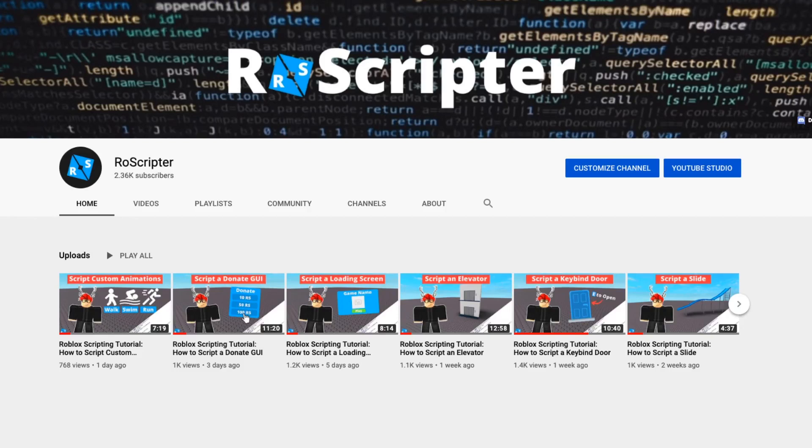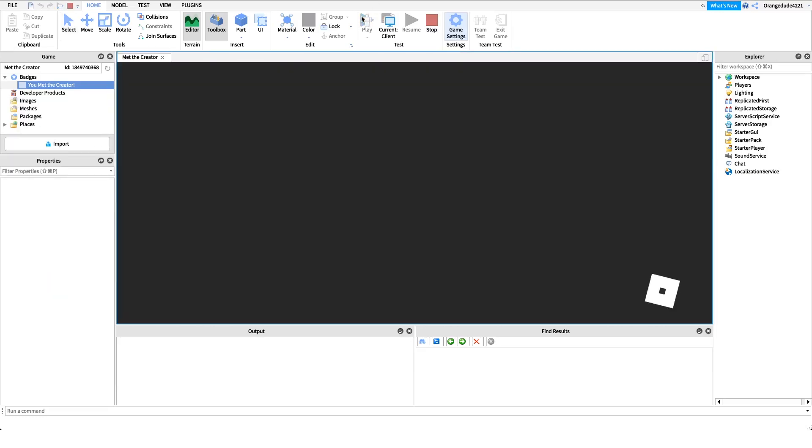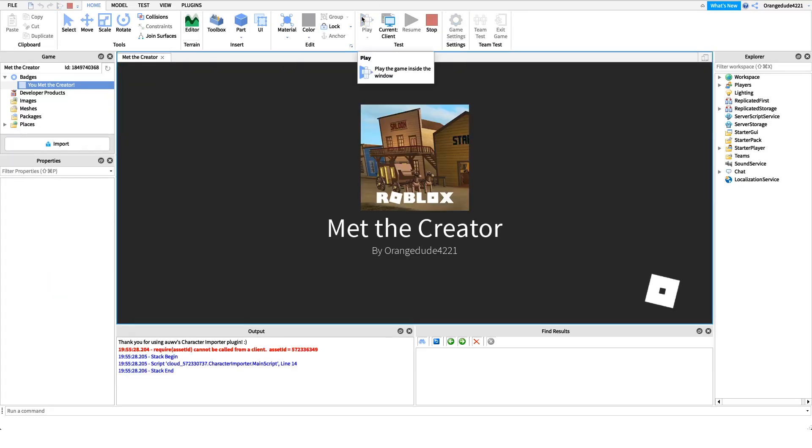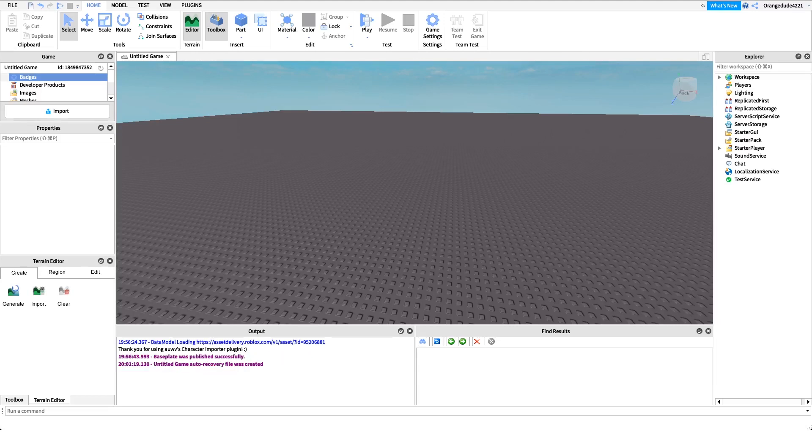Hey everyone, welcome back to another video. My name is Wyatt and today I'll be teaching you how to script a 'Met the Creator' badge on Roblox. Before I show you how to make the script, I just want to show you how it works. We go into the game and if we're in the game with the creator, it'll award us the badge.